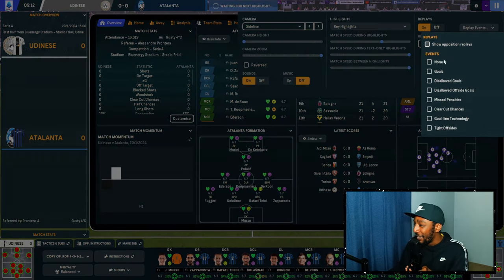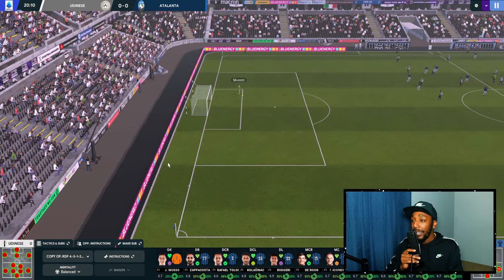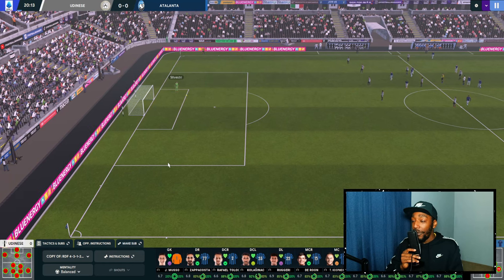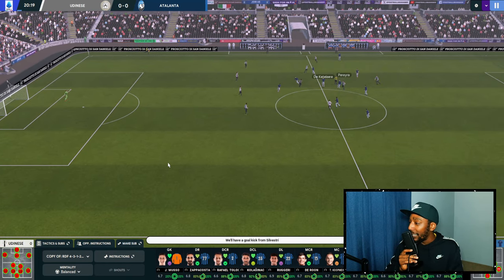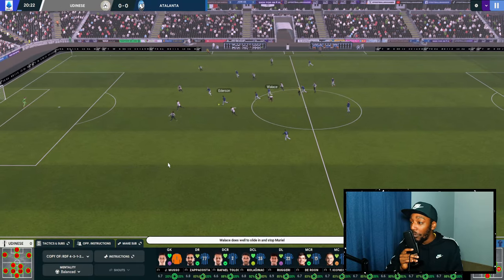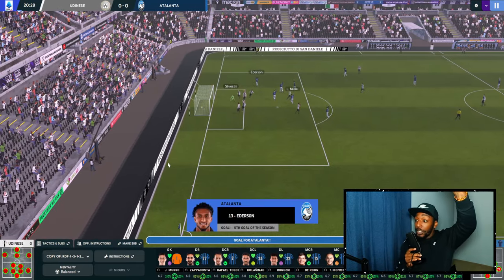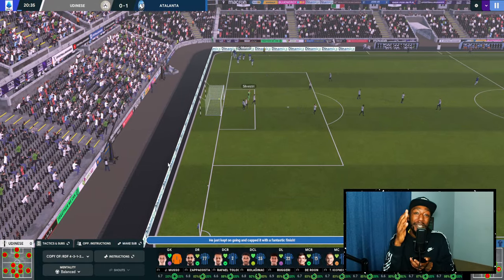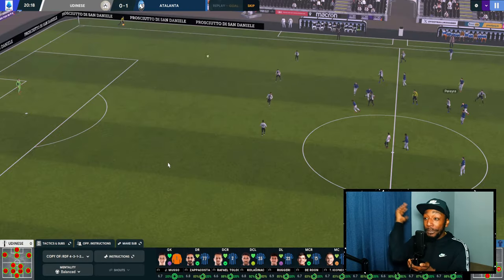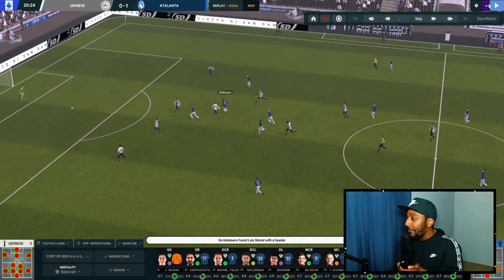The first 15 minutes pass without much happening, though match momentum is all for Atalanta. Edison is on the ball, plays the free — and he drives through and shoots! What a goal, just drives straight through. Sometimes when the player drives like that he shoots long and hits it over the bar, but not this time — it's 1-0.